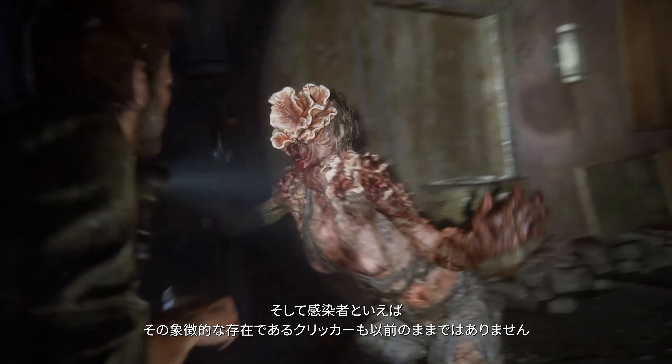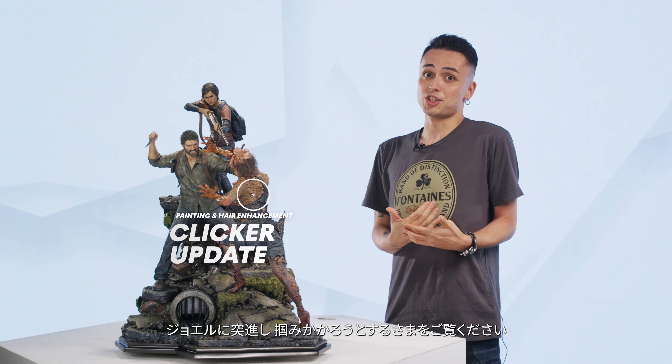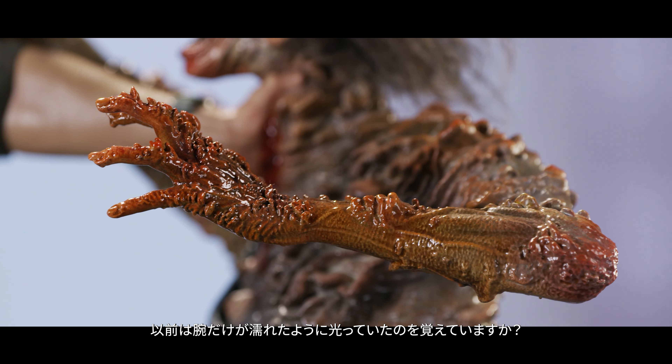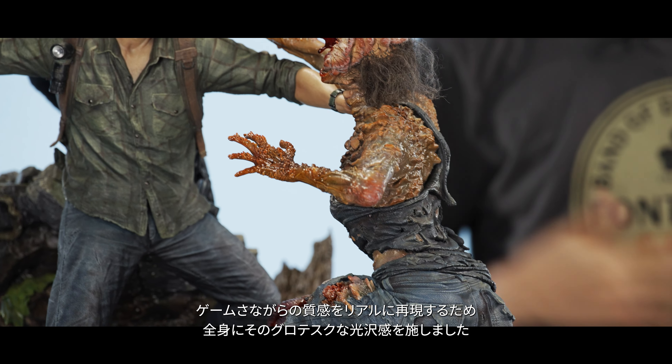Speaking of the infected, one of the most iconic amongst them is the clicker. And we have one right here, in the flesh, lunging and grabbing at Joel. Remember that gross, wet sheen we had on the clicker's arms? Well, we applied that all over the body to give you that consistent, sticky look, just like in the game.